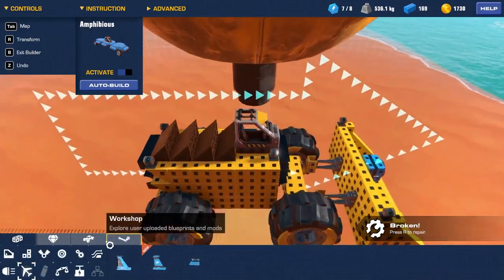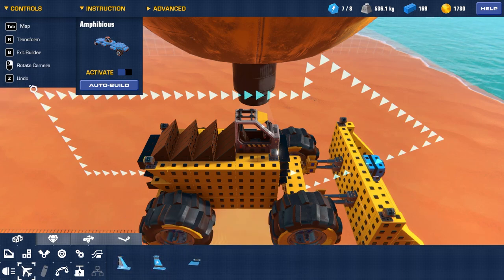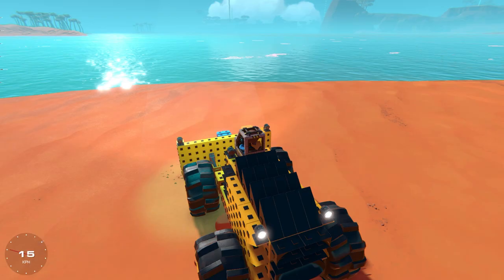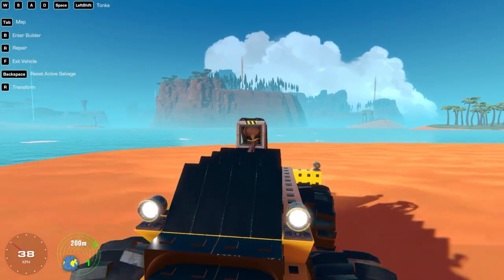Let's take a look at the tailfin. We got the small tailfin before and then we just got this one — it provides aerodynamic drag and directional stability. Cool. I don't think we have the best water stuff yet, but I want to go to the island that's actually right in front of us here.